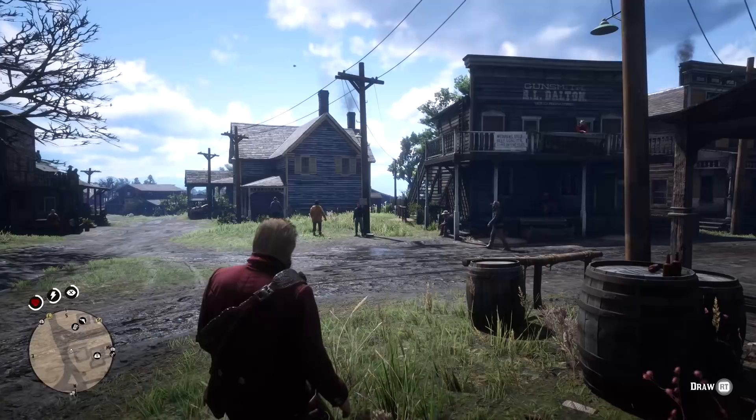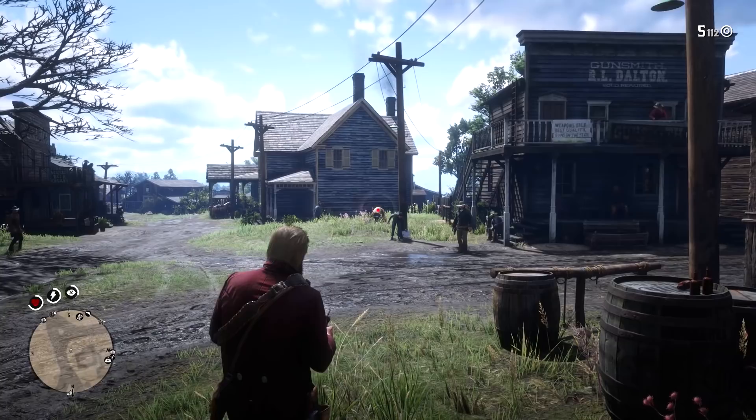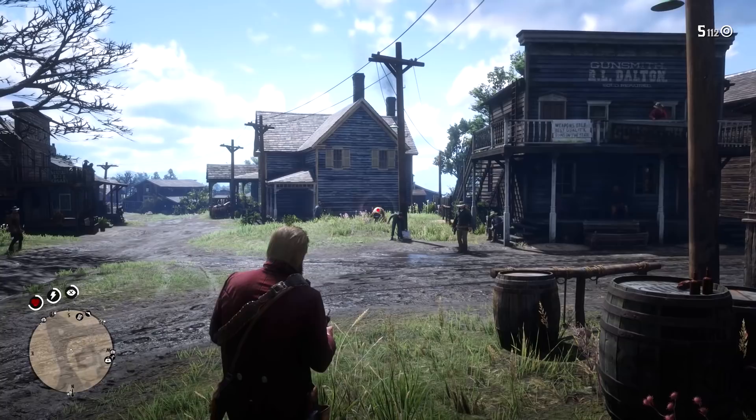The quick draw mechanic to get straight into Deadeye from the holster — by slowly pushing down on the right trigger — also works just as well outside of dueling. And there we are: 17 must-know tips for Red Dead Redemption 2.